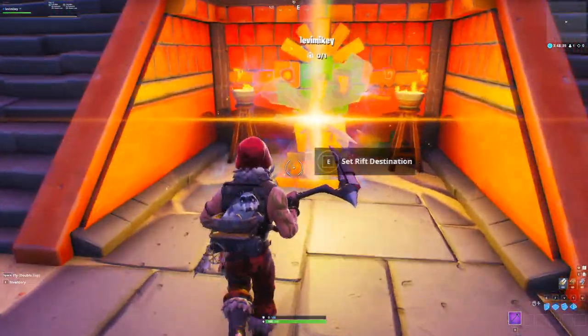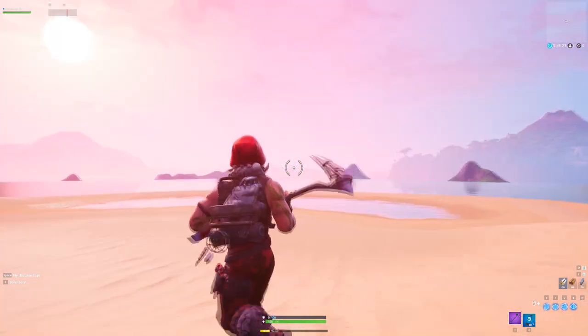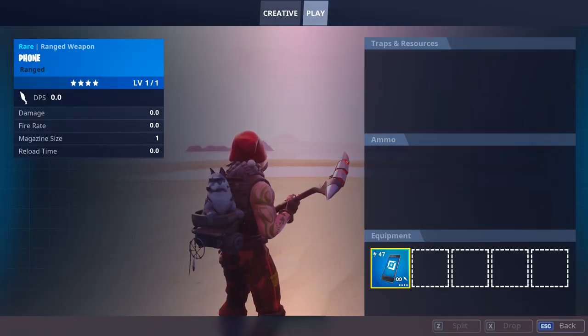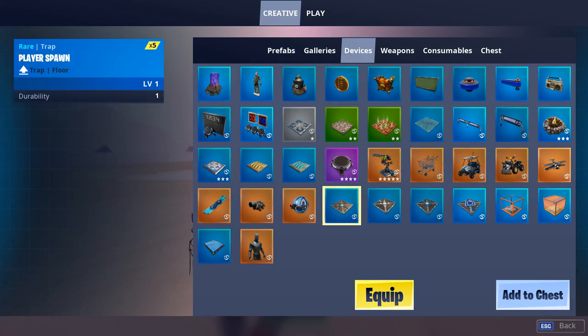So I found a method that allows you to get back to the hub with your phone and then to the main island. All you have to do is hop into your island to get this glitch going. We've landed and you can choose whatever island you want — I just love doing my glitches on the tropical island. Go into creative, then go to devices, and on the second to bottom row, four over, it will say player spawn.